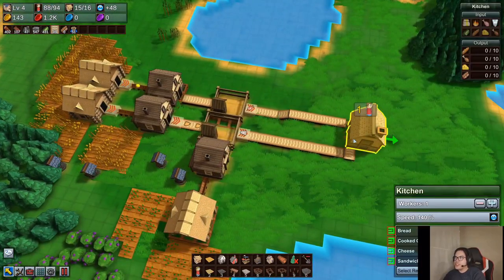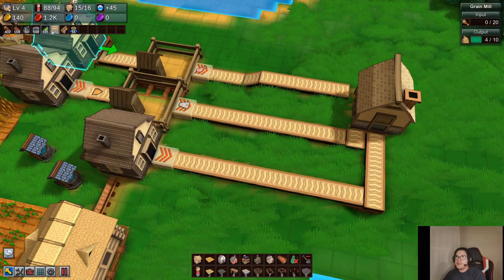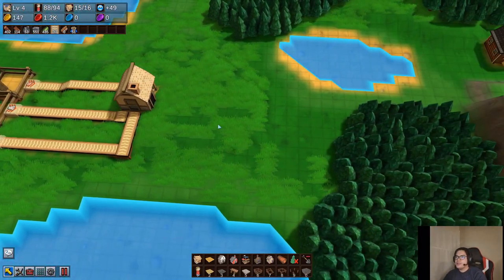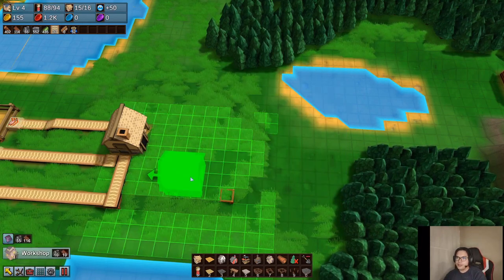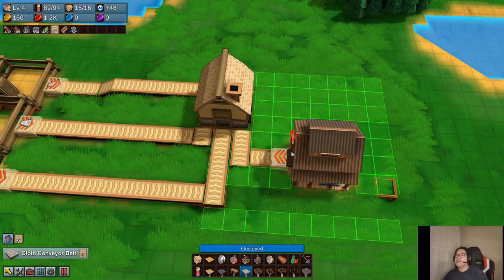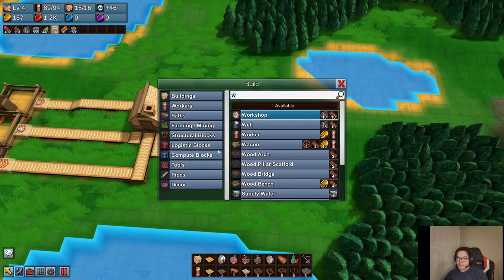There we go — that should start making some food for us. Cheese. The conveyor belt is still going. Grains not quite there, so we definitely need to make another farm — just feeding. So we need a workshop here. That's going to make cloth out of cotton. Before when I first started doing this game I was making everything out of wool, but recently I just learned that you can make cotton via a farm — it's so much cheaper.